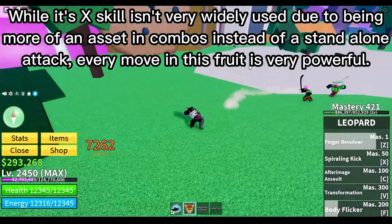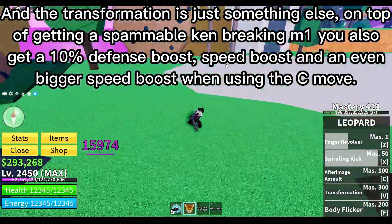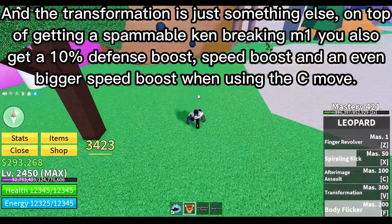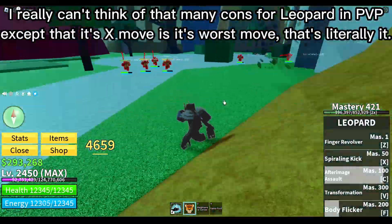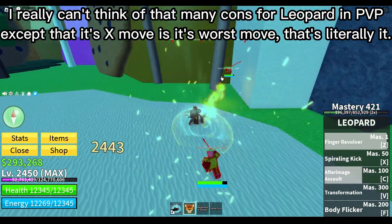Every move in this fruit is very powerful, and the transformation is just something else. On top of getting a spammable ken-breaking M1, you also get a 10% defense boost, a speed boost, and an even bigger speed boost when using the C move. I really can't think of many cons for Leopard in PvP — its X move being its worst move is literally it.